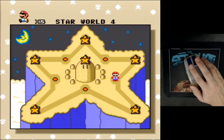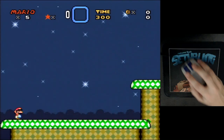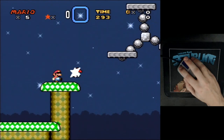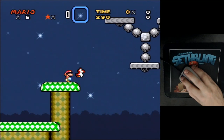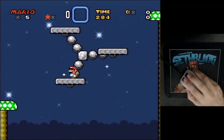Here we are in Star World 4. Basically the other day we were trying to beat the game — I was using the mouse to help move enemies around and stuff. You can actually kind of steal things from each other. Anyway, goodbye Red Yoshi. We discovered some interesting things about these gray platforms.